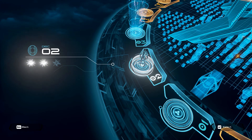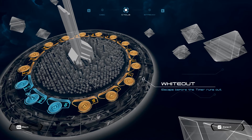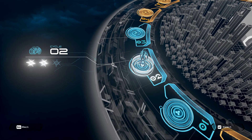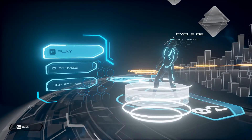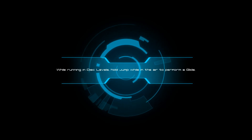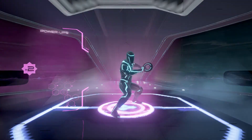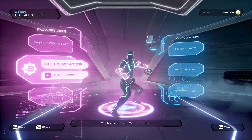Okay, so next let's go into the light cycle level. Here it's different — there is a timer and you have to collect bits while also going through checkpoints that give you bonus time. The same as the running levels, there are also power-ups you can get and use in the game.